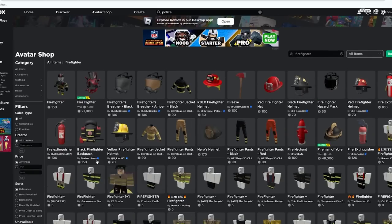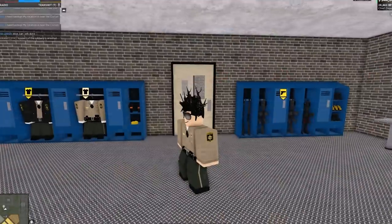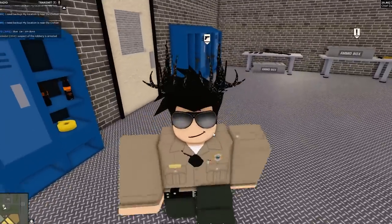You can also search on Google for avatars for these games, or join a really professional roleplay server — maybe ERC private servers — and look at what the police, firefighters, or ambulance people are wearing. You can take ideas, search up someone's username if you see an outfit you like, go to their avatar, see what they're wearing, and purchase it if you want to.